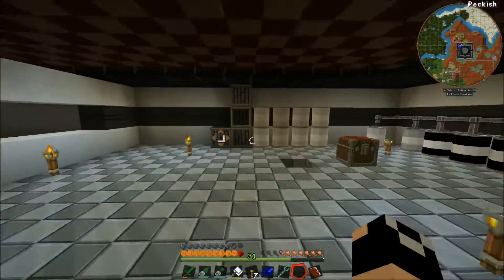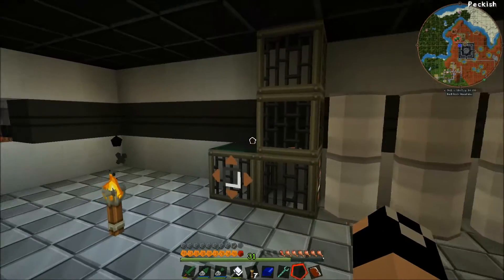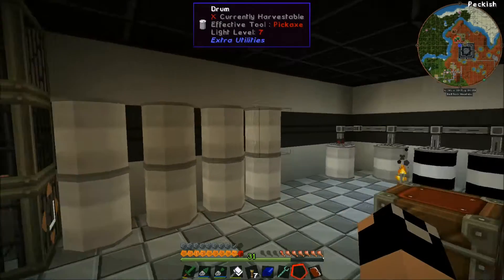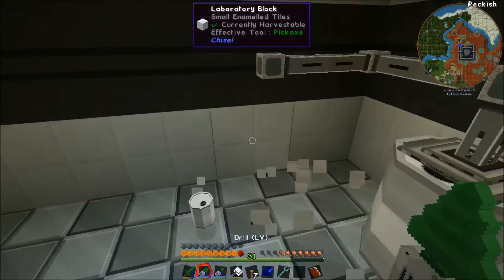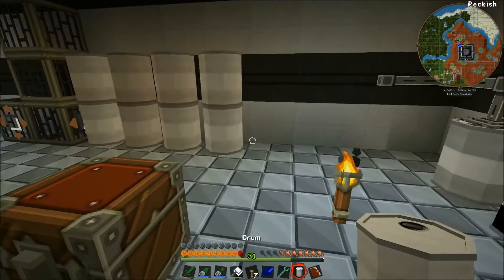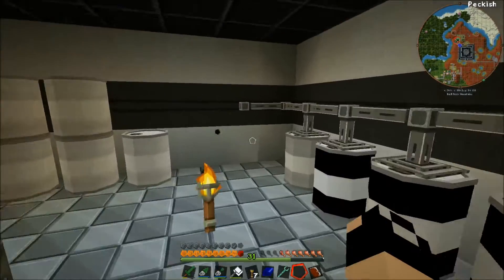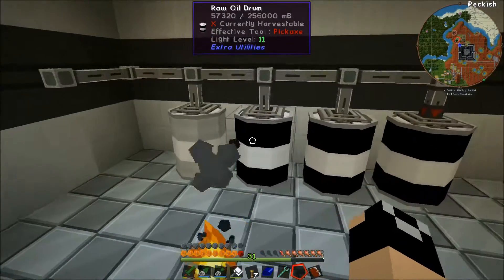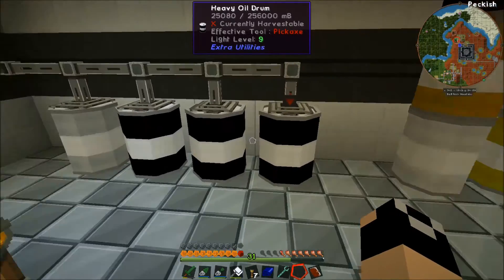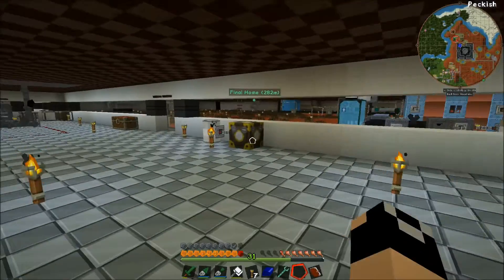Over here, I've got fluids. I grabbed all the fluid stuff we had — all the excess drums, all the fluid tanks. Whenever I go out and do the oil drilling, I can just bring the barrels back and throw them right here, and it'll sort for natural gas, raw oil, light oil, and heavy oil. This is all just temporary for now, but it makes things a little bit quicker.